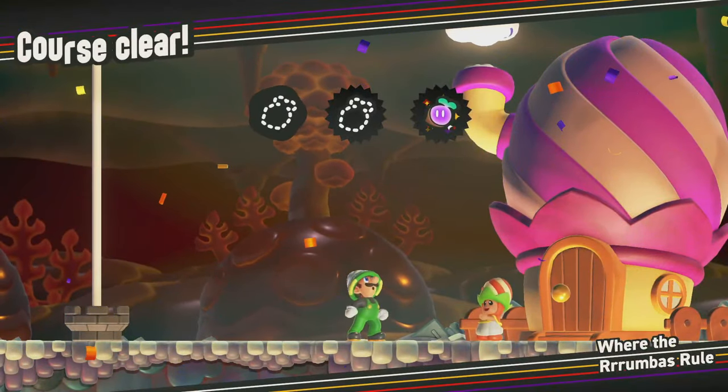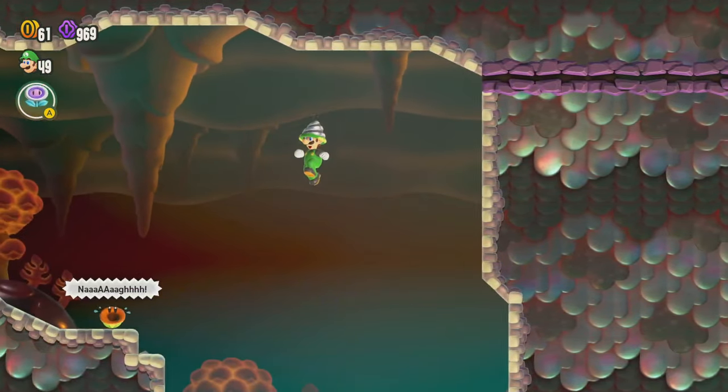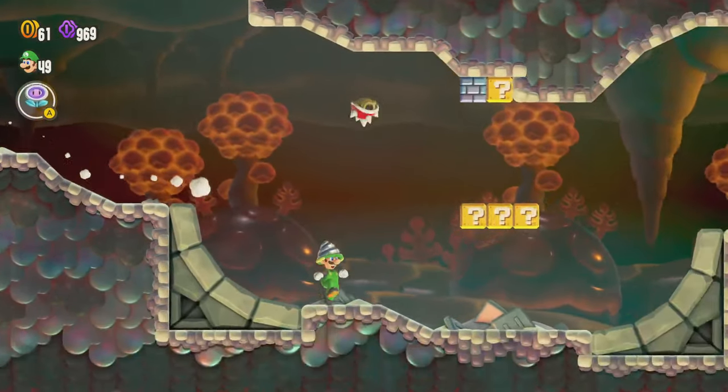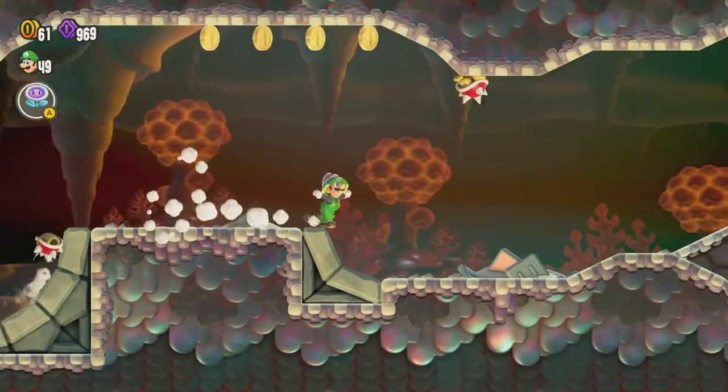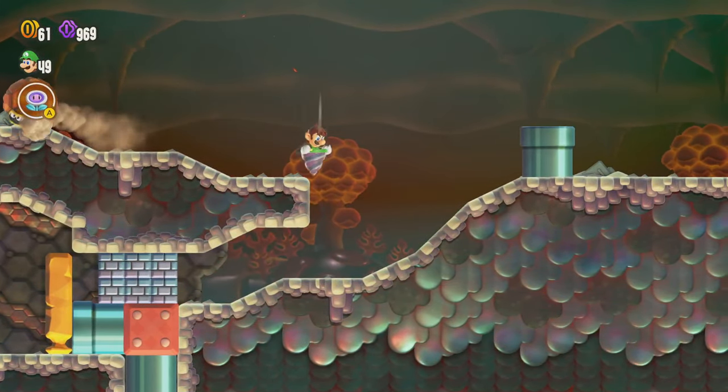This is where we went last time for the secret exit — we went up through there — but if you drop down this way, this is actually where the level normally continues. We'll take our way down here. It's nice that we have this spiky helmet that protects us from the attacks of those Spinies.